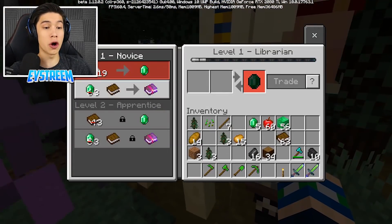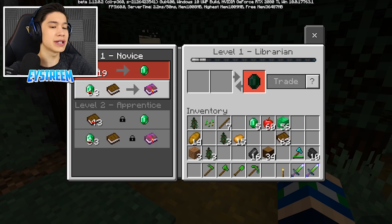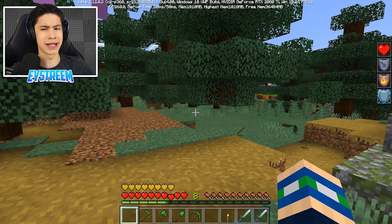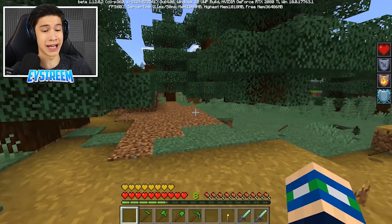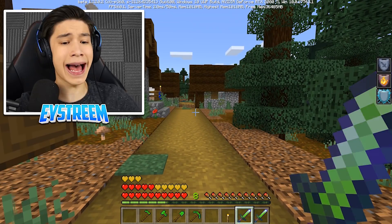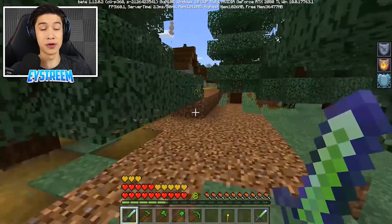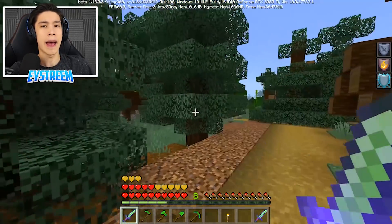You also get hero of the village for 30 seconds, which slashes all villager prices — instead of 24 papers you only need three emeralds. Unfortunately you only get that for 30 seconds, so rush to the villagers immediately. Combine the enchanted emerald apple with the health boost sword and look at how many hearts you have — that is insane. There is no way anything can take you out. You would want to eat one of these and combine it with the health boost sword before going into battle — you are so beefy!